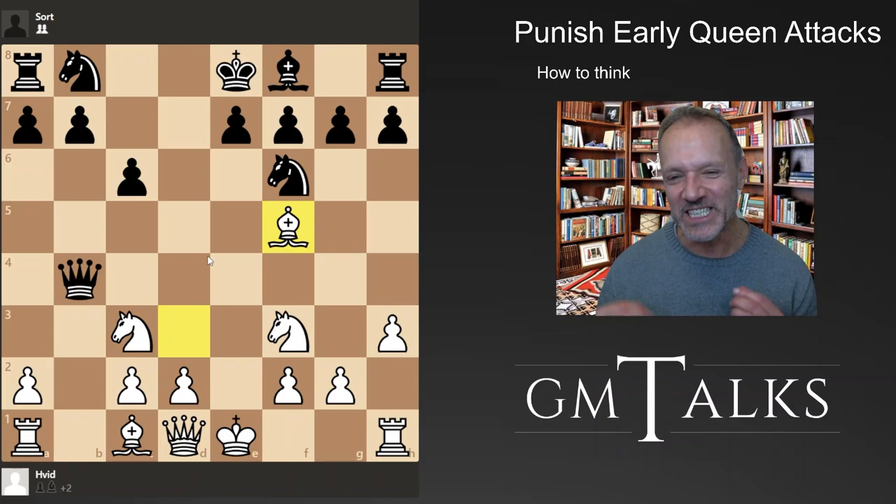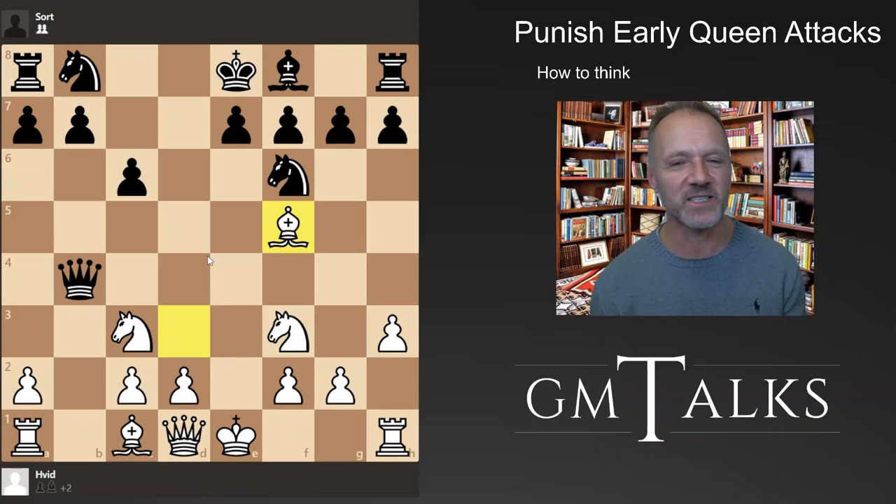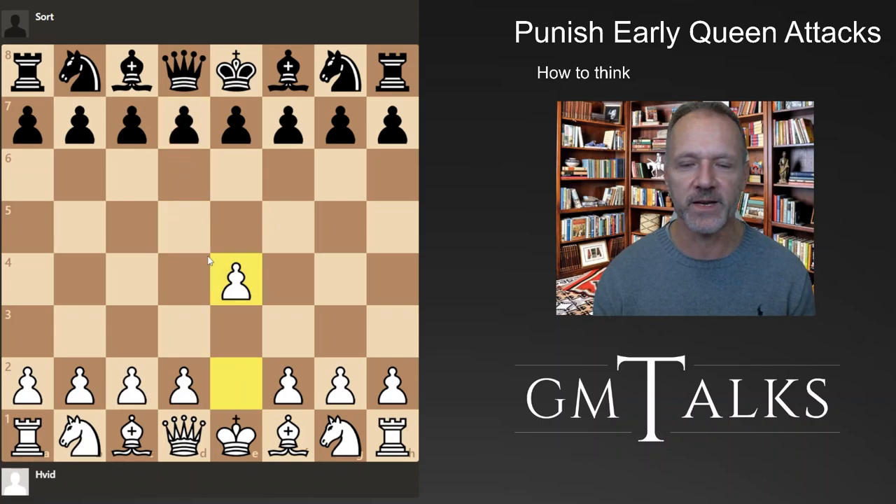So it's not a good idea to bring the queen early, but it can bring confusion. The main idea is not to panic - try to find a way to exploit the queen's early involvement in the fight. Usually heavy pieces need to wait a little bit because they're vulnerable to attacks. So if you can find a way to attack it, you might gain more time, speed, and tempo, and maybe get further ahead in development. Usually when people bring out the queen early, they will get behind in development. A very good example is the so-called poisonous pawn variation.